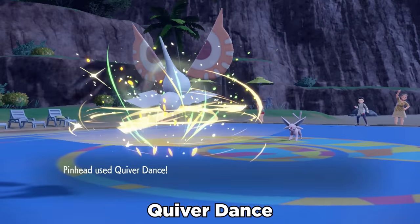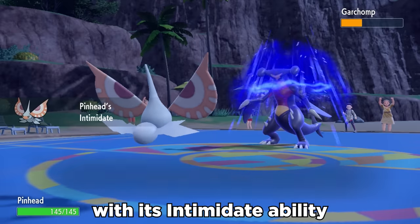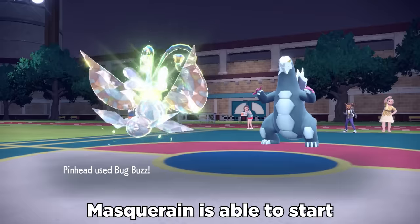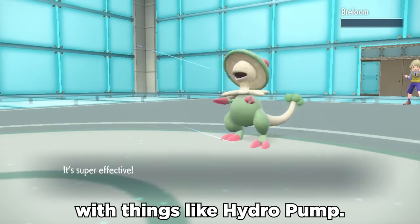This thing gets access to Quiver Dance, which boosts special attack, special defense, and speed by one stage. With its Intimidate ability, it can often switch into physical threats, which opens the door to setup. We start dancing, and before you know it, Masquerain's able to start sweeping with STAB Bug Buzz, Air Slash, and options for coverage with things like Hydro Pump.